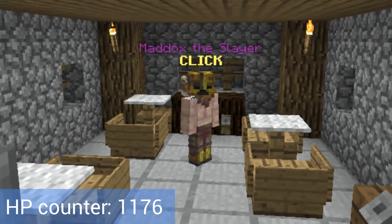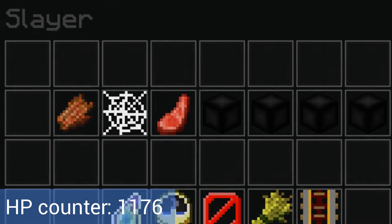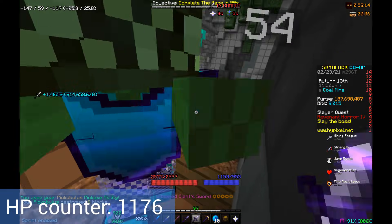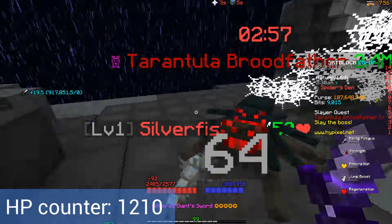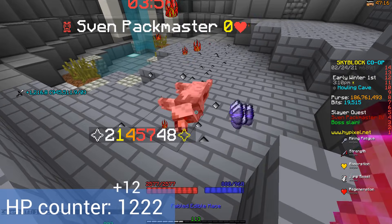After skills, we have slayers. For each level of slayer you have, you get unique rewards including stat boosts. From zombie slayer, you get a total of 34 health. From spider slayer, you do not get any, but from wolf slayer you get 12, for a total of 46 health from slayers.